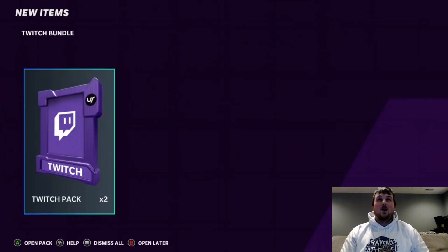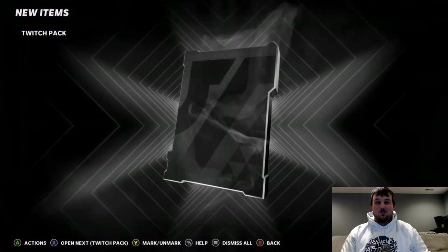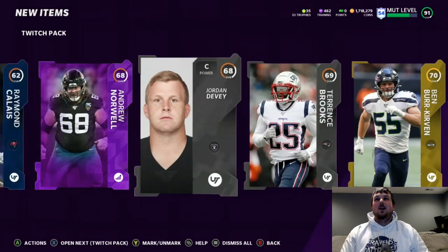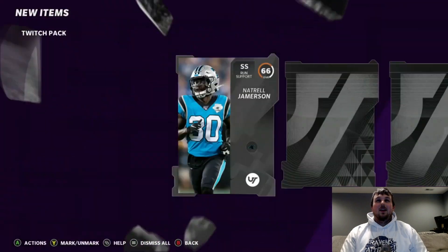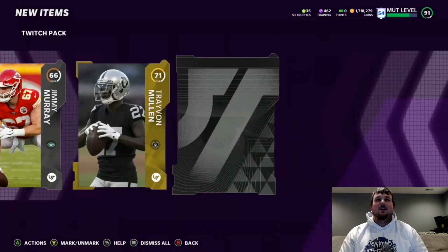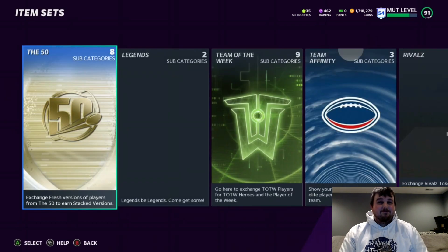Oh, we got a Twitch bundle because we're watching the MCS on my phone. Let's open this live right now — watch us pull some trash. Nothing, nothing — we got a gold and all silvers. Oh, we got a second Twitch pack. Can you imagine if we just pulled the LTD from Team of the Week right here live? But no — Twitch packs are trash, but they're free cards. You can get some training or do some exchanges, whatever you want to do for coins.